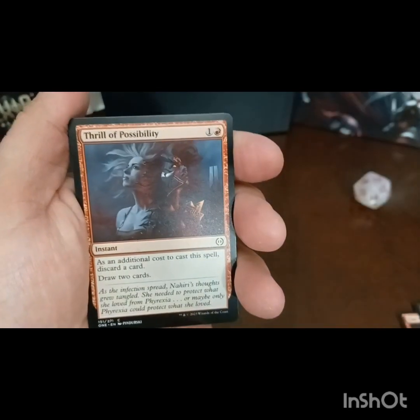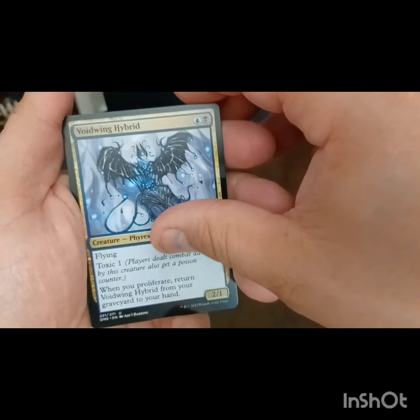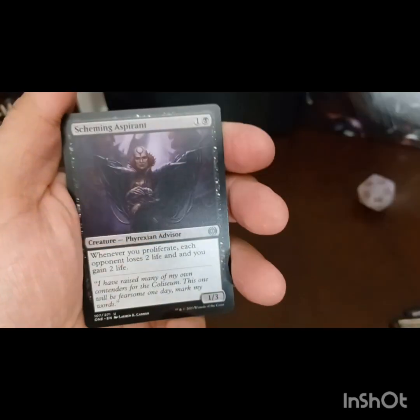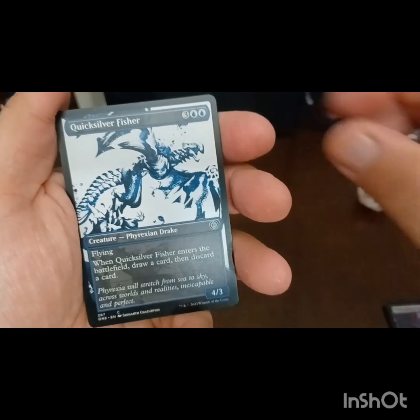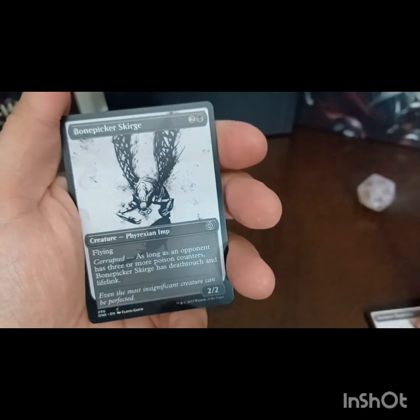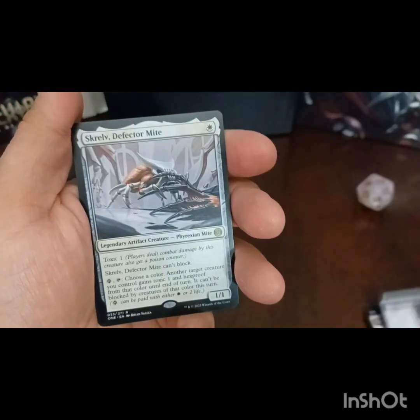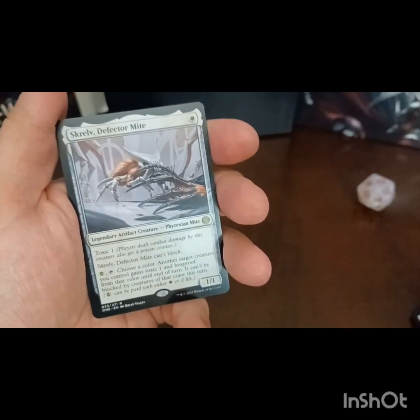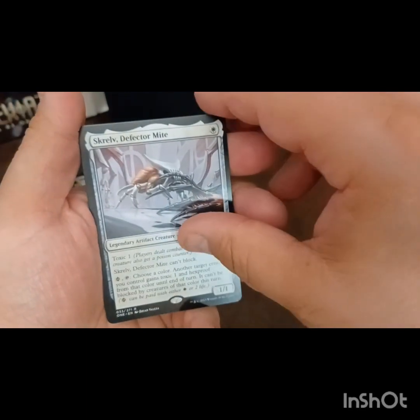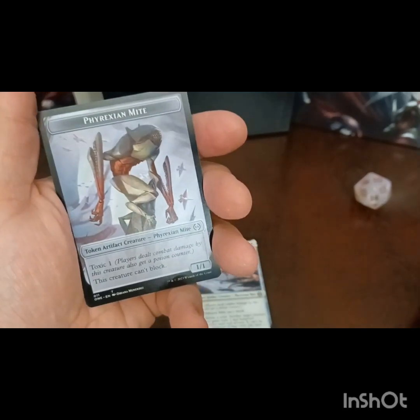As this is a little bit of an older set, I'm not going to go through these super slow. Quicksilver Fisher, Furnace Punisher, Bone Picker Scourge, and we got Screlv the Defector Mite as our first rare, along with a foil Bring the Ending and the Phyrexian Might token.